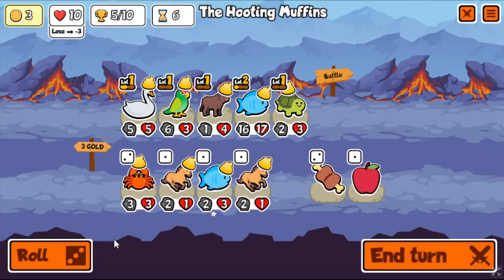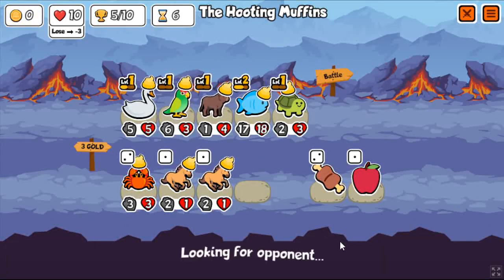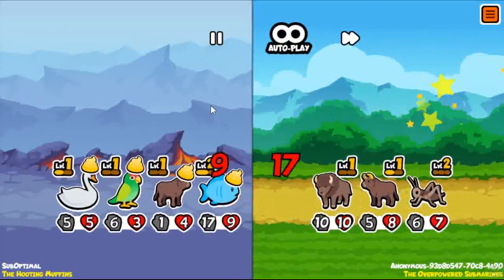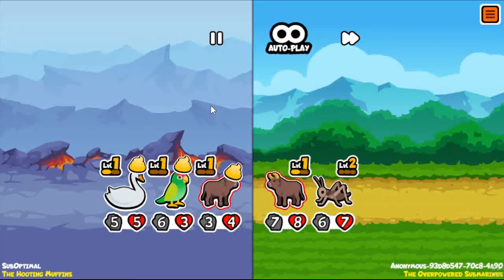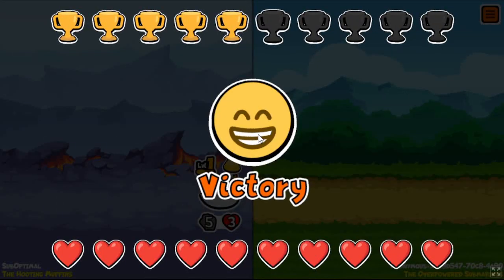I go for level 2 swan. It's not completely necessary — I wouldn't recommend taking swans on turn 5 and above. I would only take it on turns 3 and 4, because on turn 5 you unlock badger, you unlock ox. Those units are just so good. Also turtle. So you just want to roll for those things pretty much.